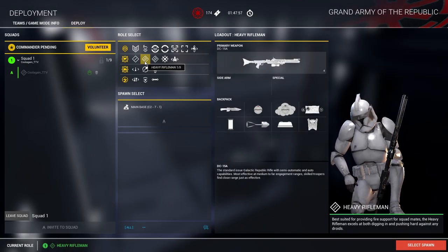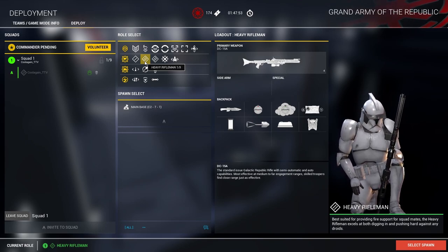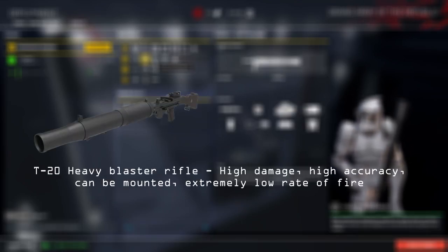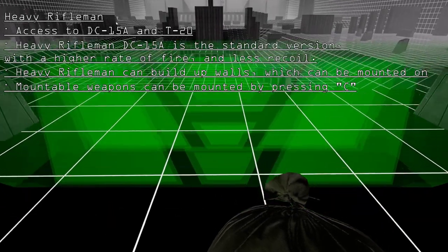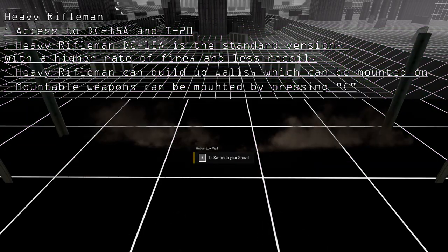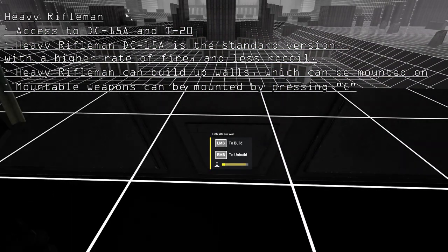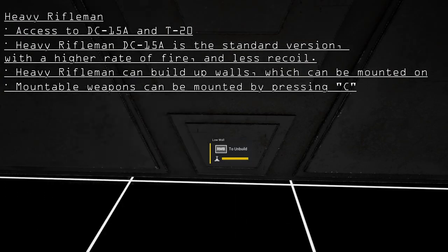The heavy rifleman differentiates from the standard rifleman in that his main focus is fire support. He is equipped with the primary DC-15A blaster rifle and also the heavy T-20 blaster. The heavy rifleman does not have access to the ammo pack; instead, he has the ability to place down walls. He can mount his blaster rifle on these walls to provide heavy fire support.